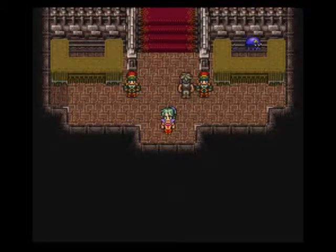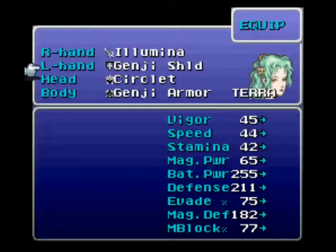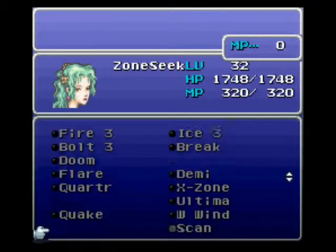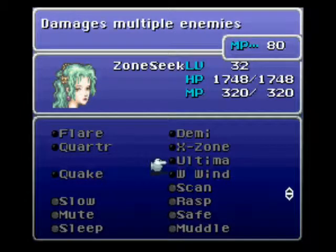Hello, this is RPGLPs, and welcome back to Let's Play Final Fantasy VI! Alright, since last time I decided to do a little bit of level grinding — I actually learned Ultima on Terra and Celes. Look at all these spells I have. It is well worth it, because after this next part you're gonna need them. And I'll show off Ultima.